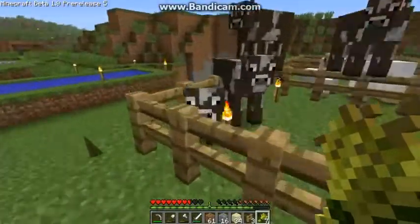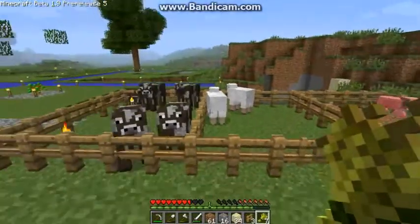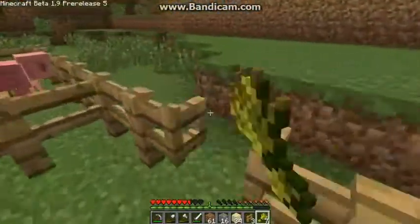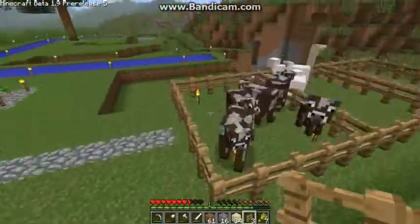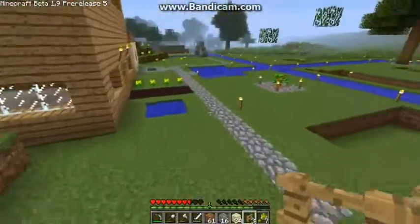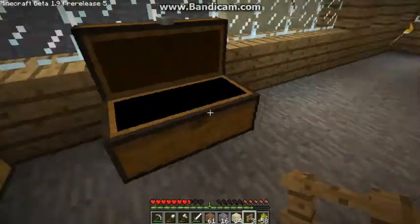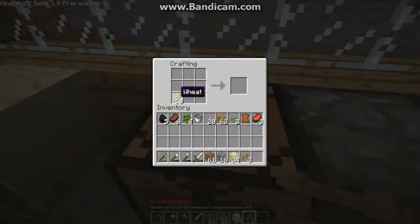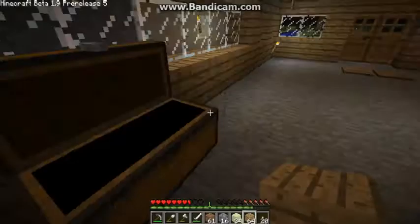I got a baby cow now. My pig has his own little pen over there, my two sheep and their baby, and my mob farm is doing very good. I just need to find another pig and then I'll be all set. I was going to get all this wheat and convert it into bread — 14 bread. I still have 16 wheat, I could make a cake actually.